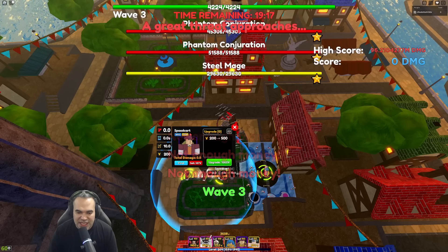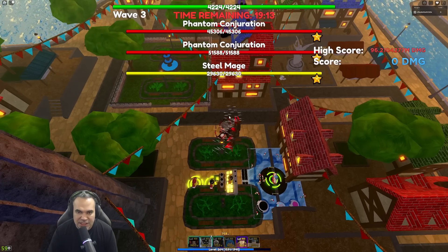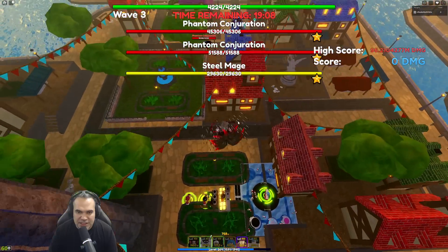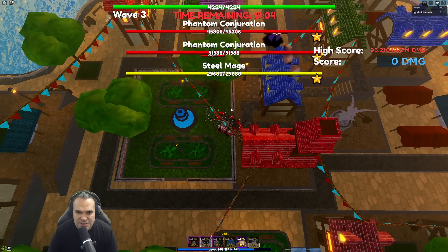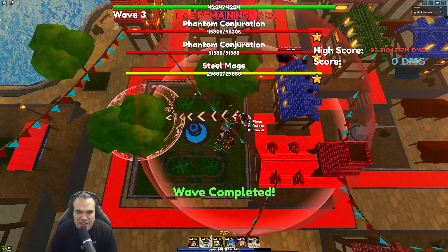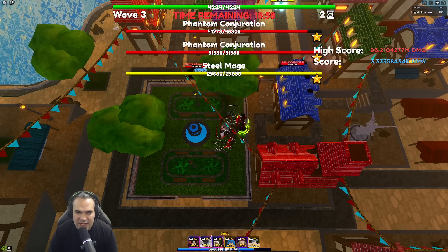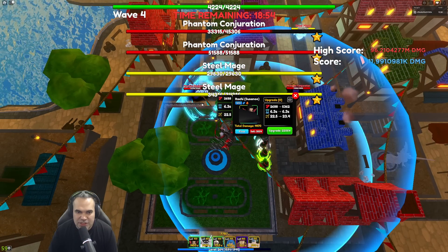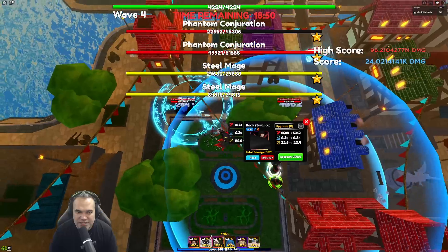I feel like they tried to do this boss wave only mode to actually diversify the meta but I think they failed — I'll talk about why in a bit. Essentially the first thing you need to do — I actually made a mistake here but it's okay. Usually you want to place three Itachis down right at wave three; I placed them down on wave four.